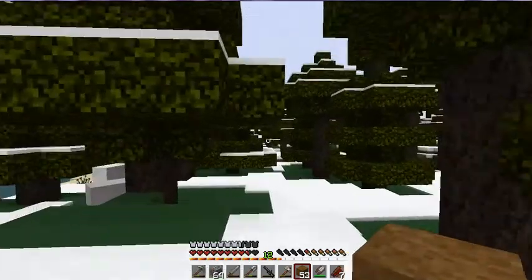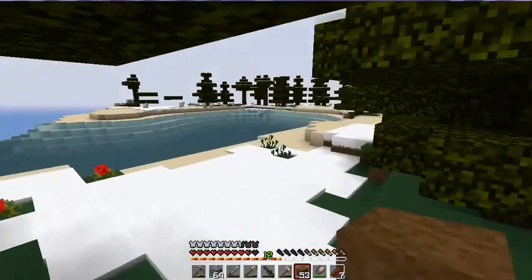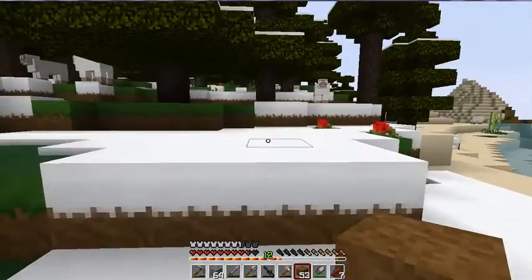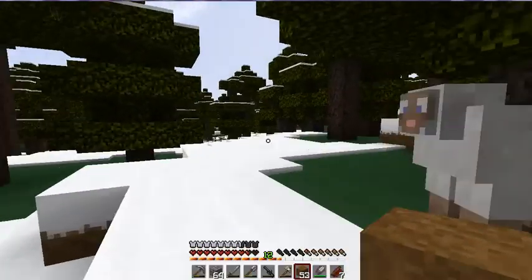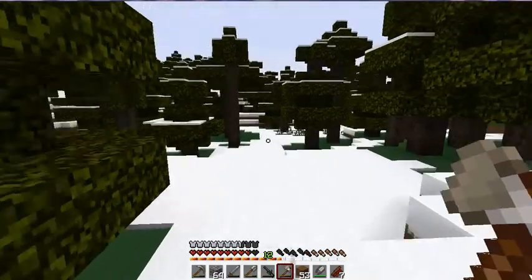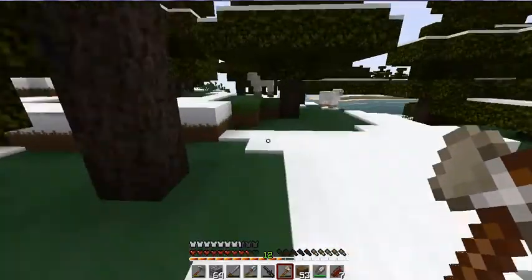I think it's worth mentioning — if anybody's worried about why the textures look so weird — this is the Pample Moose texture pack by Mr. Fruit Tree. I really like it. I don't know if it's Mouse or Moose, it's sort of a foreign name, but I just really like this texture since it doesn't divert too much from vanilla, but it has some more modernized and somewhat photorealistic textures. I like the blend.